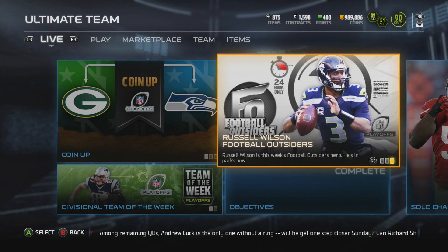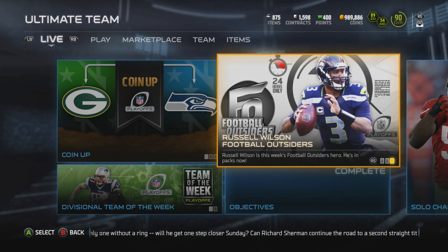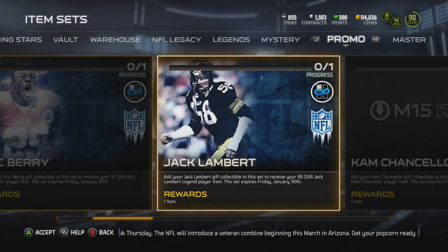TD Nation, welcome back to another episode of Mutt15. We have plenty of new content to go over today. We got some new gifts, we got some new football outsiders. Of course, we're going to be opening up some packs for that 24-hour Russell Wilson. And by the end of the video, you will see the result of our divisional playoff game.